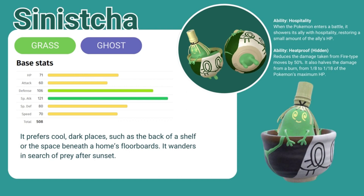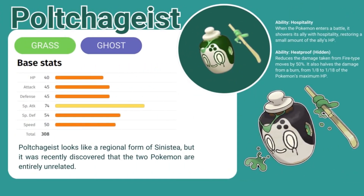After that we have Poltergeist, the grass ghost Pokemon. It's pretty well-rounded, but has the highest special attack. It knows the same two abilities as Sinistra — Hospitality and Heatproof. Poltergeist looks like a regional form of Sinistra, but it was recently discovered that the two Pokemon are entirely unrelated. Shiny hunting for this Pokemon is really difficult. Although in the photo it's very easy to see, in the game it is very tiny and it is difficult to see the shiny coloring often times.